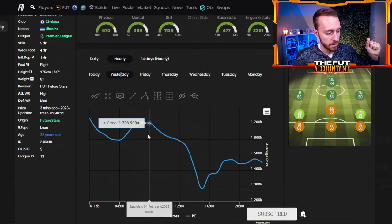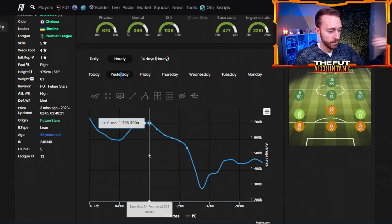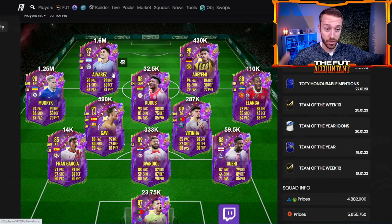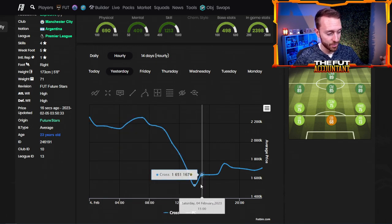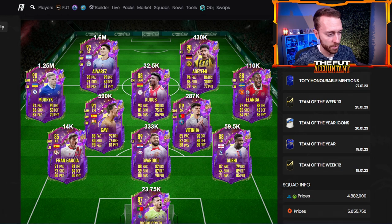But then look at this big drop off on Saturday into the day before we get to the 6pm content drop. This happened with basically all the cards yesterday in the Future Stars team. Mudrick goes from 1.7 mil down to 1.2 and then goes back up to 1.45. Julian Alvarez is another card you saw on my transfer list — I bought Julian Alvarez at 1.6 million coins. I bought him too early; before he went to 1.53 he was 1.6 mil. He ended up going lower, but I sold right around the content drop time and when content wasn't that great yesterday, he rebounded back up and hit a high price.